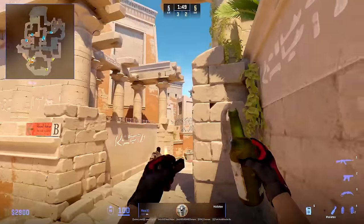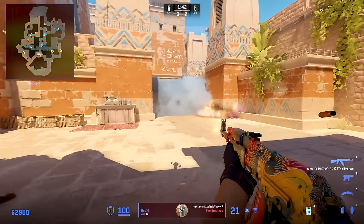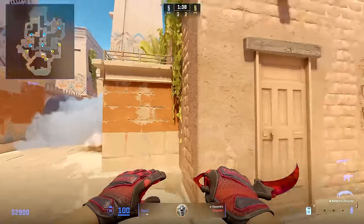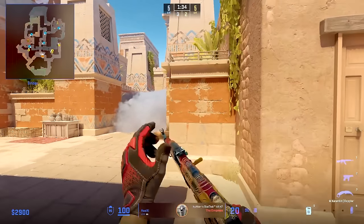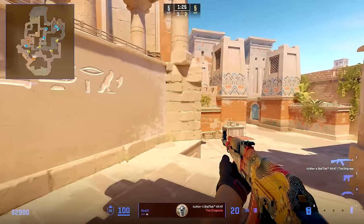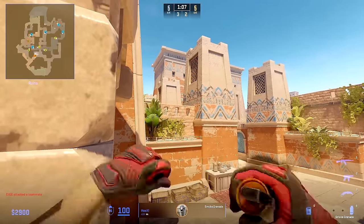Hooksy starts by using this Molotov towards the middle room, then this flash to peek middle and spam the smoke, and then one more flash to make sure Complexity knows G2 has a player watching middle — to force them to at least have one player staying in middle, making the work of Nico and JKS easier. When Hooksy can't see anyone in middle, he walks back to help Nico outside of B — but won't stay helping Nico for long. Then he lines up a smoke for middle before re-peeking.